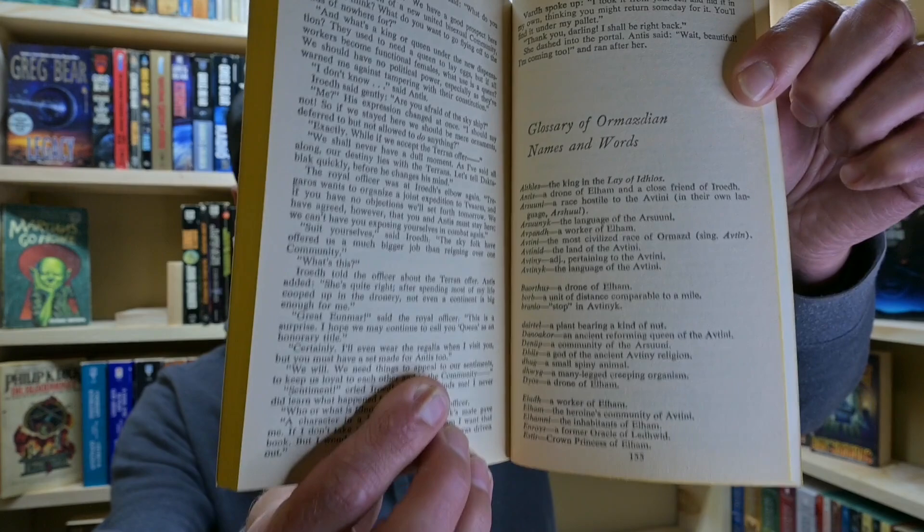Let's get into the pros and cons. The worldbuilding in this book was really good. There are names and language that L Sprague de Camp made up, which was confusing, but in the back of the book there is a glossary of names and words. My advice would be to consult the back of the book early — I wish it had been in the front, as it would have made my reading experience easier.